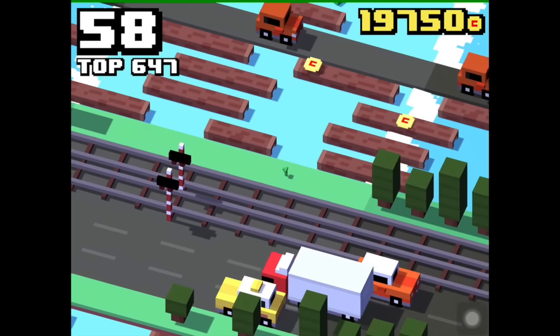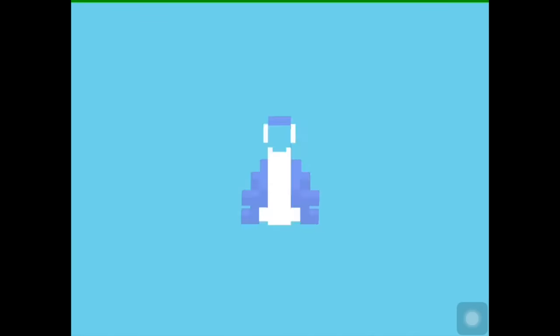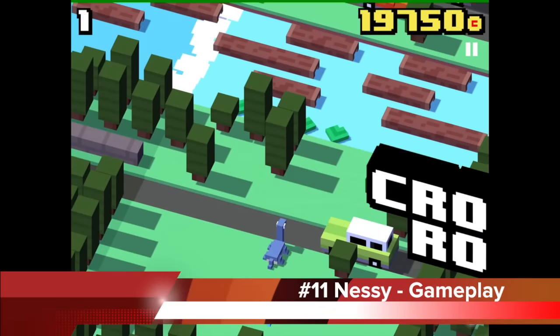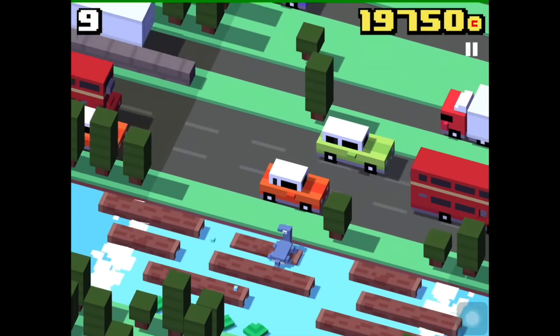Nessie will appear somewhere in the river and you have to jump on his back and die after that. Let's see and find out. And yippie ayo, this is Nessie! If you are struggling finding him just try over and over again. Here is a short gameplay video — Nessie is flashy and dinosaur-like.